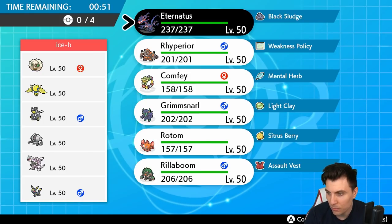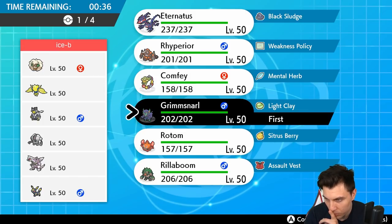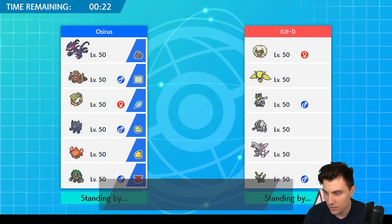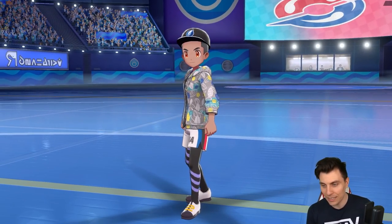We'll go Comfey, Grimmsnarl as a lead, Rhyperior and Eternatus. Grimmsnarl is going to be quite important here with screen support initially, and we've got ways to hit Urshifu, Palkia, and Umbreon. Hopefully this match can be more about Eternatus rather than just passing appearances like the last couple of games. It's a hard restricted to get going — Series 8 is made up of a lot of things that hit Eternatus for big damage: ground types, psychic types. It also doesn't like going up against Steel types, and there's a lot that can wall it.